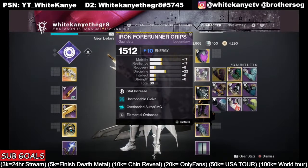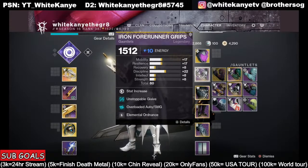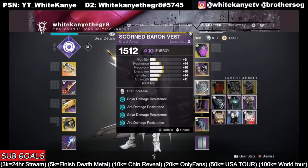And then down here, we have Unstoppable Glaive, Overload, Auto, SMG. Obviously, if it is an anti-barrier champion in the top-end content that you're doing, you could swap over to Dead Man's Tail — Xur has a great one, Warful Tail. Now we go down here.